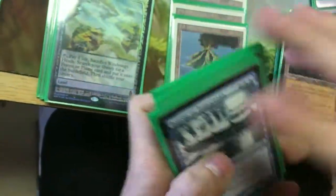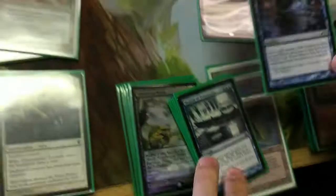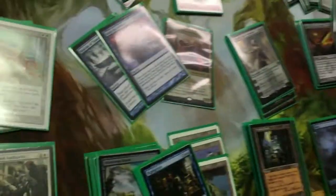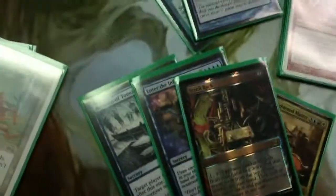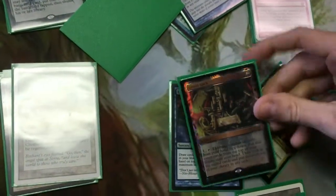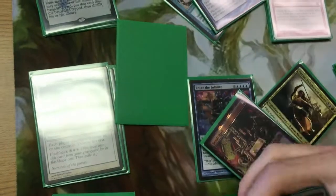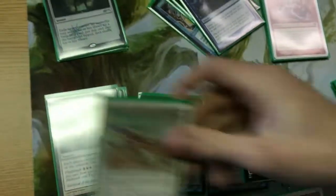One of the combos in this deck has to do with Beacon of Tomorrows, Enter the Infinite, and Scroll Rack. If you have the Scroll Rack out and Enter the Infinite, you can get your whole library into your hand, and then cast Beacon of Tomorrows. You Scroll Rack it back to the top after you cast it - it shuffles into your library, and you Scroll Rack something random on top. This pretty much lets you take infinite turns.